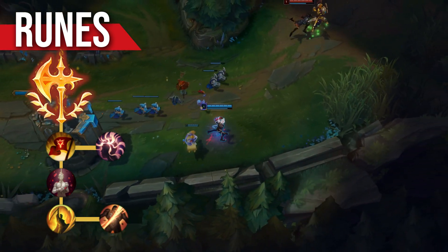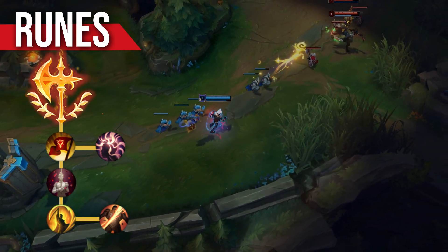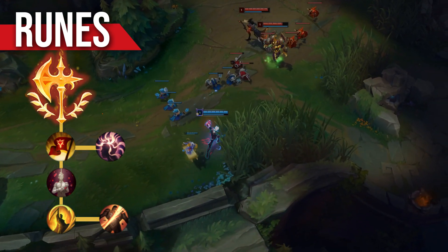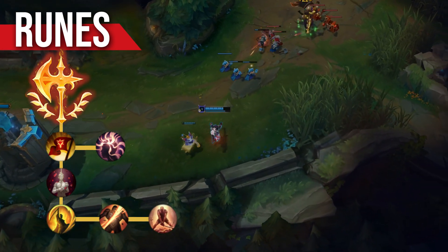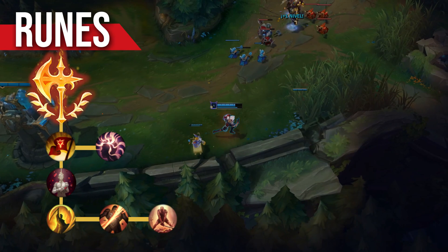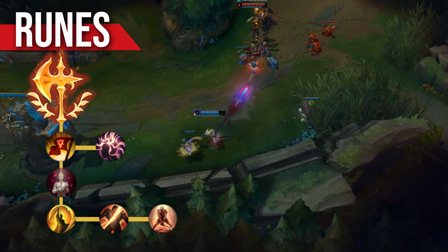Even while building Divine Sunderer you can still pull out some huge numbers with Cut Down against certain comps, making it an invaluable choice situationally. You can also consider running Last Stand if you have something like a Yuumi or a Soraka who can keep you alive at low HP for sustained periods, since Last Stand thrives when you're staying alive without a full HP bar.